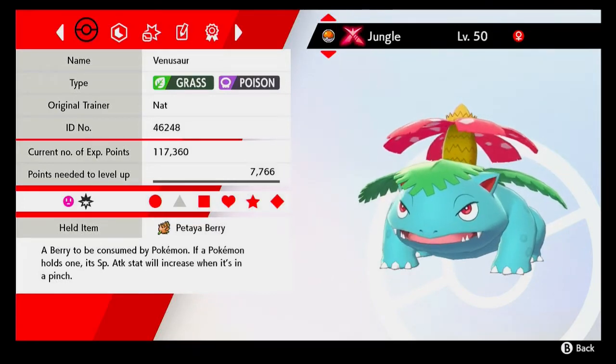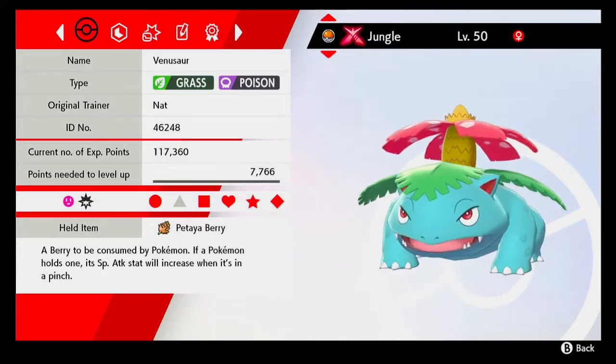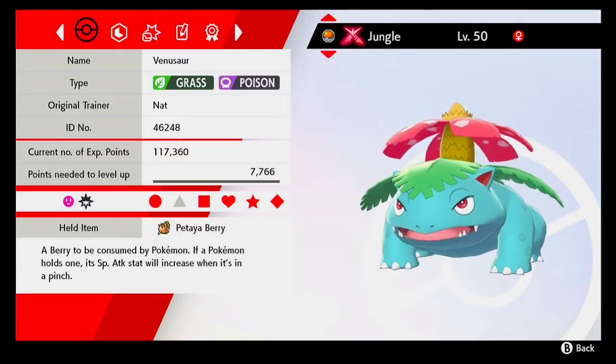Hello. Today I'll be sharing my moveset for Venusaur. The idea of this moveset is to set up sunlight and then hit as hard and as fast as you can.